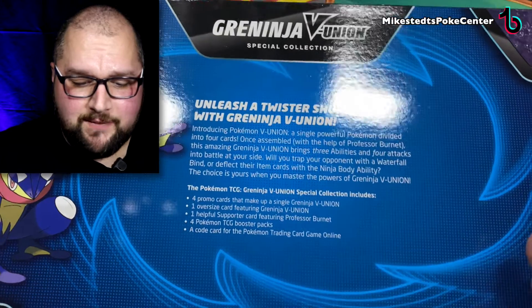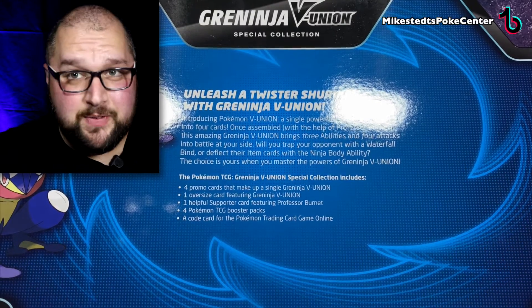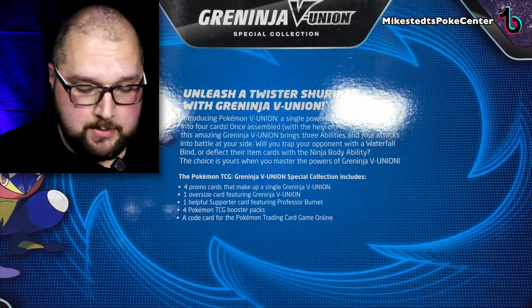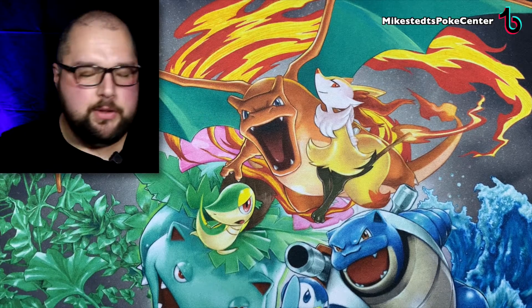We have a Greninja V Union Special Collection Box. As you can see below, we're going to get the four cards to make up a single V Union card, the oversized card — I'll show you in the binder and put that next to the Mewtwo — and we're going to get the four TCG Boosters and a code card. And if you haven't already, go to Wednesday's or Monday's video to enter to win this treasure chest. Yes, I'm giving this away — it's a giveaway. US only for now. Follow the instructions below and tell your friends about it because it's free and I'm paying for the shipping.